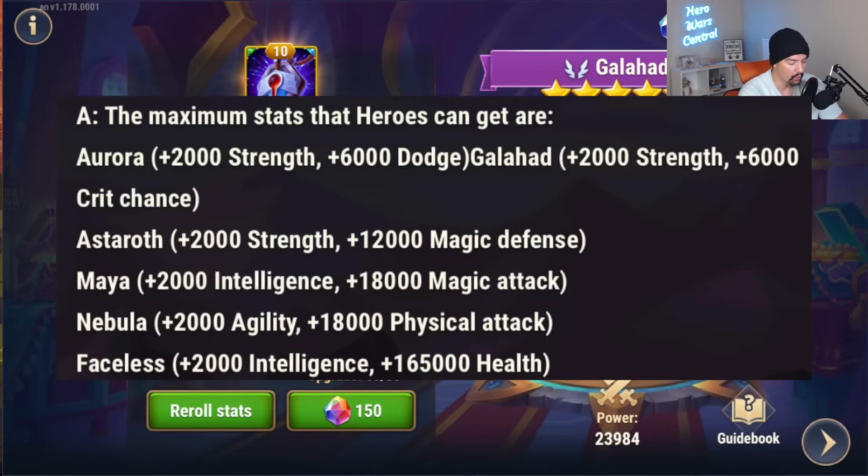I'm going to put on screen the maximum values for each of the heroes. If you're trying to reroll a given hero — say Aurora — the max dodge chance you can get is 6,000. And the max critical hit chance for Galahad is also 6,000. They're basically the same formula.